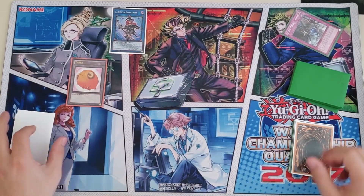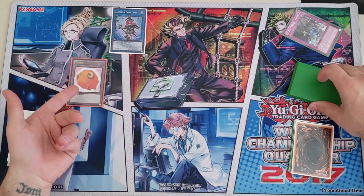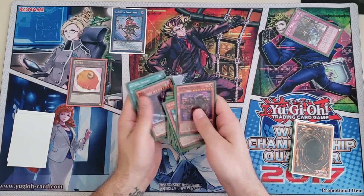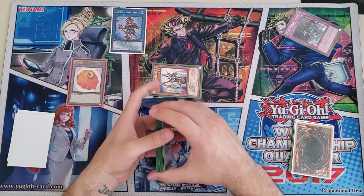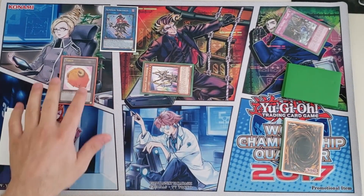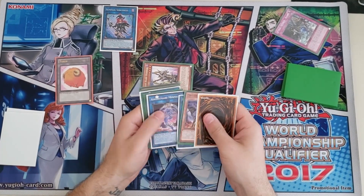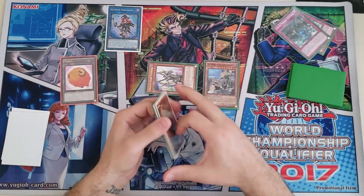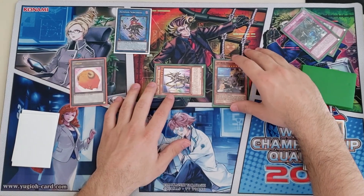Summon Source targets the token — which, along with Dragosec, is a machine — so you get to special summon Orcist Horror. Next, banish the Rescue to special summon Master Plan again.